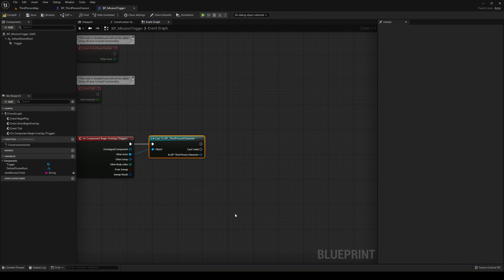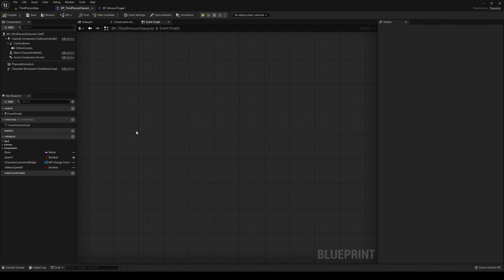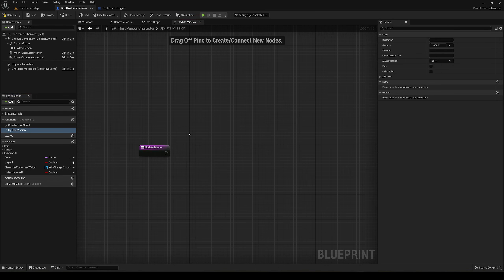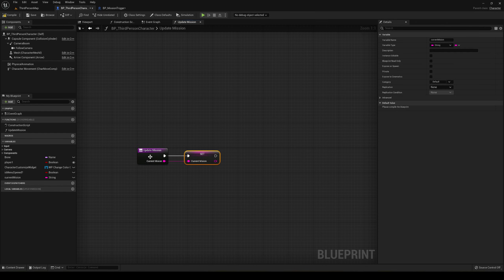Now we need to change the character's current mission to the new one. Go back into the Third Person Character blueprint, go to the Events Graph, and create a new function called 'Update Mission'. This will update the current mission we have. We need to create a new String variable called 'current mission', then drag it in, set it, and connect it with the new mission input from the trigger.